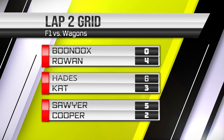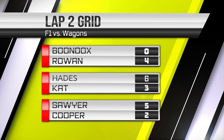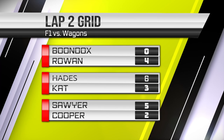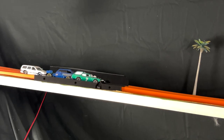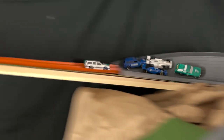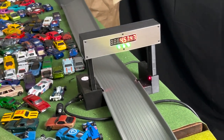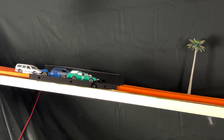Let's go to the lap two grid. Boondocks and Rowan will be in the front row. Hades is your leader with Sawyer right behind him. It's a huge advantage if you can get that hole shot. We're going to have to see if Boondocks can keep it under control through the carousel now that he's on pole. Heading down to the carousel — Boondocks does get the hole shot through the hard left, through Phil Collins corner, keeping it steady — and crashes right at the end. You do have to hit the laser to finish the lap, so we have to see if Boondocks got across it.